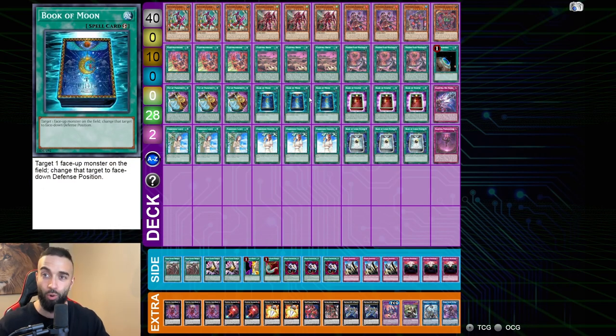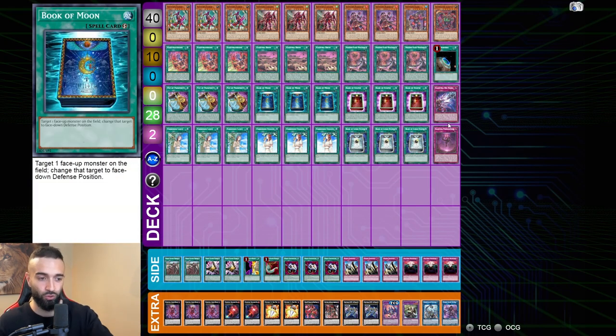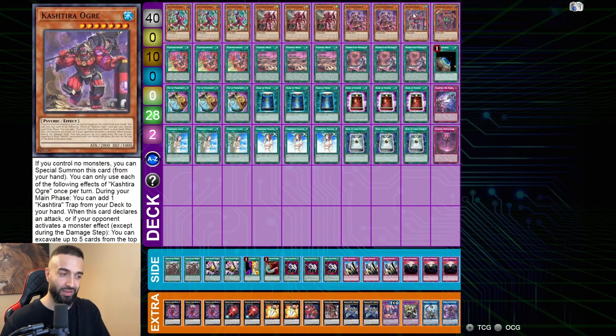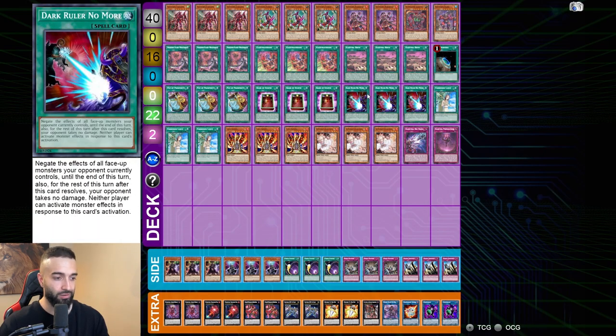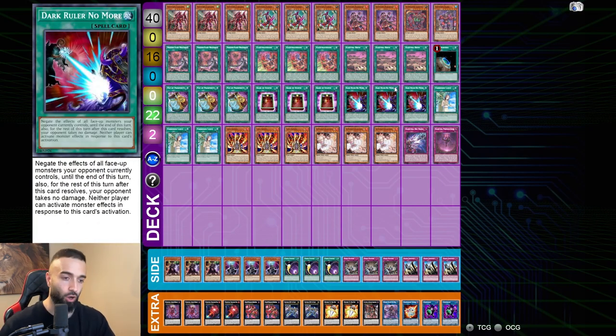Every hand is designed so that every one of them can break every board going second. I don't even go for zone locks — zone locks are for losers. I just go for the Zoodiac ideal: three-material Rise Heart, play around Nibiru, Macro Cosmos, and Drident. Even if they Book of Moon your thing, no problem — you have 15 of them. And especially when you set up the traps with Kashtira Ogre, which is very easy when you normal summon Ogre — very cool way to play the deck. The second deck profile on the spreadsheet is similar but mixes in board breakers like Dark Ruler, Lava Golem, and Ash.